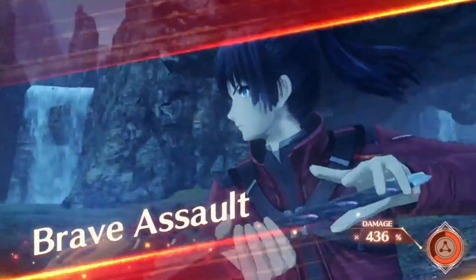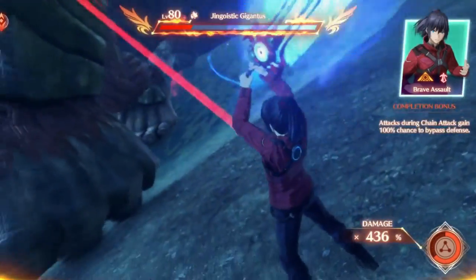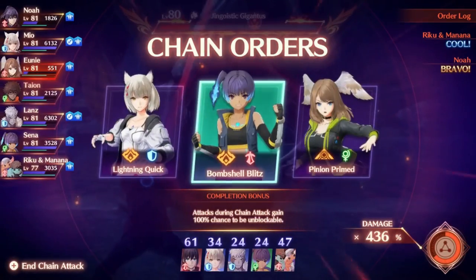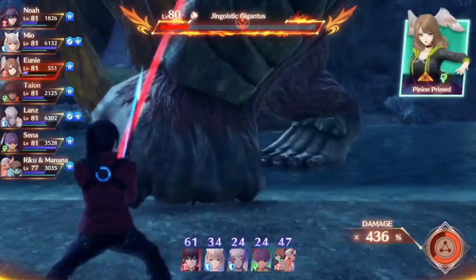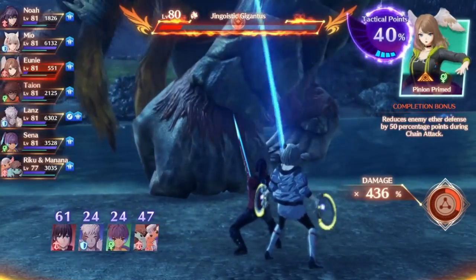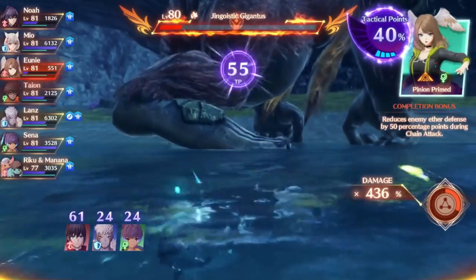Typically, a strong start to a chain attack will compound itself as you will continue to get additional characters back with higher and higher TP. However, this can also be dangerous because using characters with high TP can easily go over the cap with only one or two attacks, which is detrimental to the chain attack as a whole, so make sure you're paying attention to the numbers and being careful. You don't want to accidentally end the round with only around 100 points because you used one character that has way too much TP. It is not always best to use a higher number.